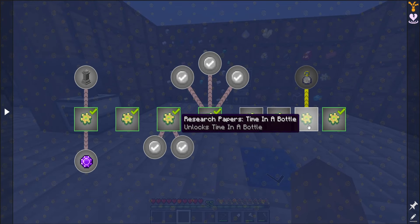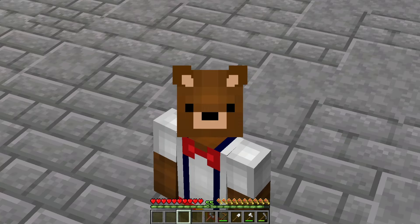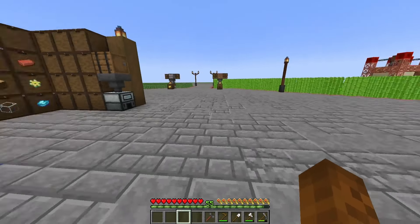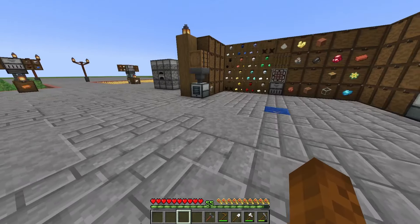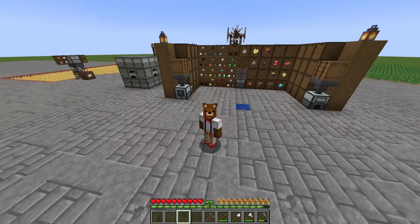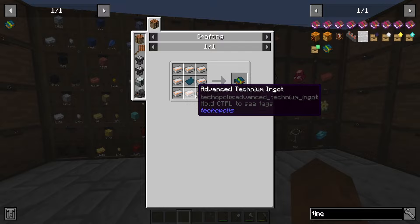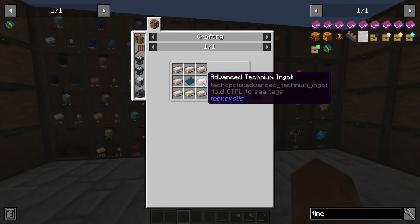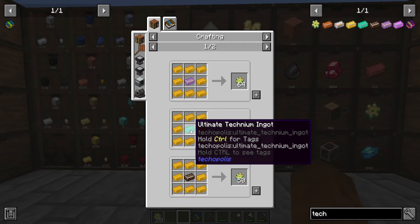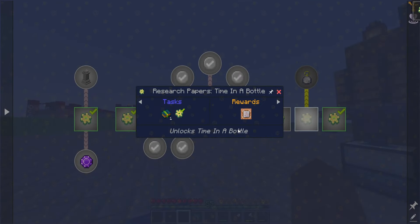The last thing I want to unlock before we get on with the more technical side of things today is the Time in a Bottle — and that's exactly what you think it is. You keep the bottle in your inventory and basically you save up the amount of time you are online. If you're online for one hour, one hour will be stored inside your bottle and you can use that time to speed up things such as pulverizers and miners. It's very handy to have that unlocked. We do need a little bit more tech books — again quite easy for us. We can use our elite technium — it said we need 48. Yep, 48, submit, submit.